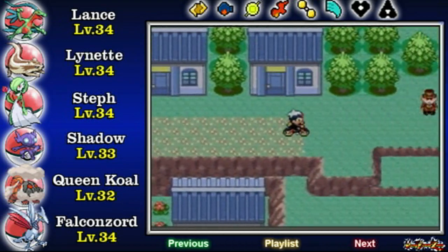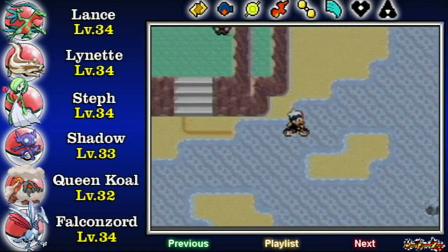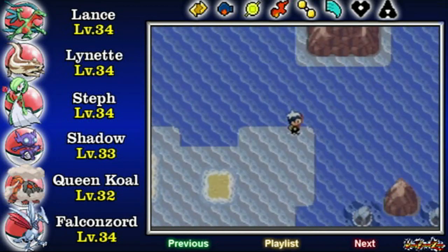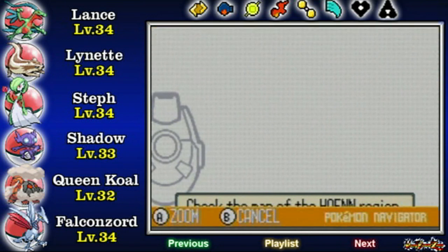Alright, now that we're all set with that, let's mosey on out of here and move on to the next town, which is across the wide sea. And as you can see, the sea is very big. Multiple routes consist of only the sea. The sea is very vast and just really damn big.